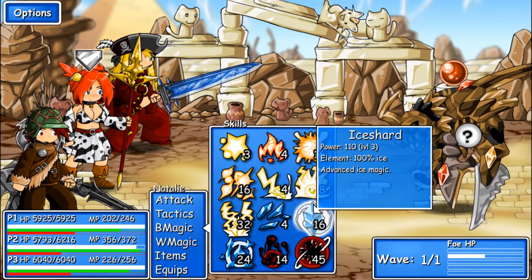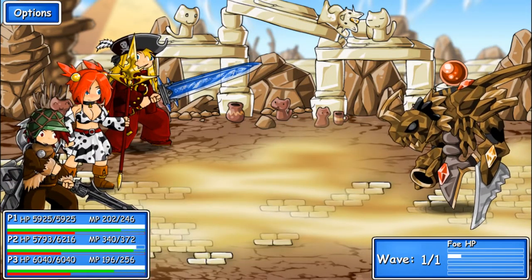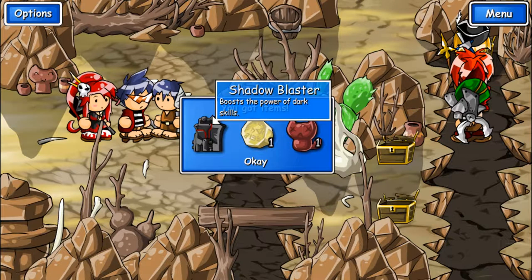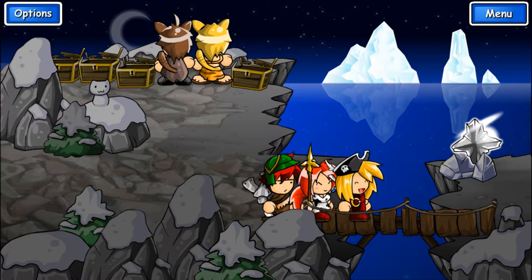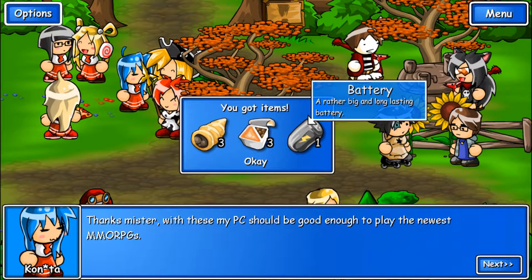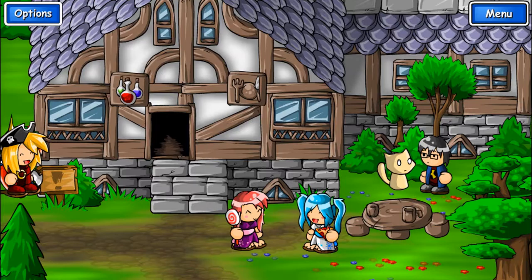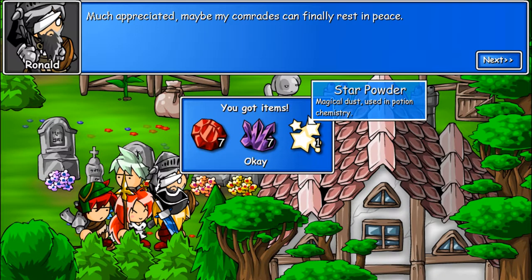Too easy. Got a shadow blaster — boosts the power of dark skills — light rune and sad statue. Before we move on, since I'm at the beginning of this area anyway, time to go back. With these, my PC should be good enough to play the newest MMORPGs. I got a battery — this isn't good enough. Oh right, yeah, that makes sense. Much appreciated. Maybe my comrades can finally rest in peace. Star powder — magical dust used in potion chemistry.